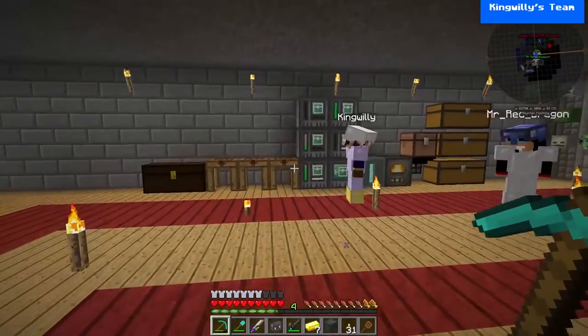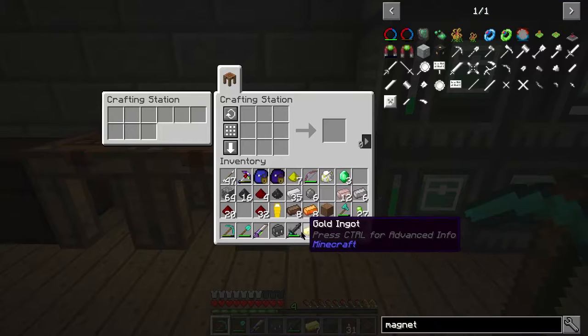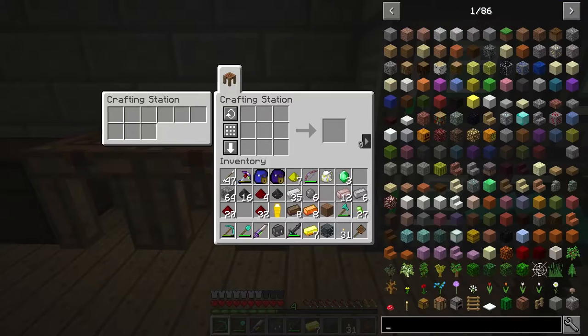And what I have already done is I've gone ahead and prefabricated everything that we're going to need to build this thing, because it's quite a bit of a pain in the butt and you need to pre-make a lot of the ingots.